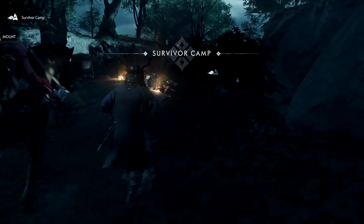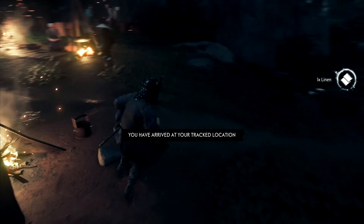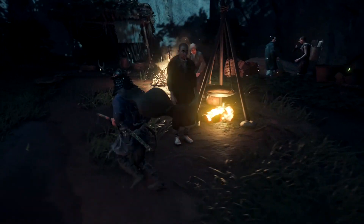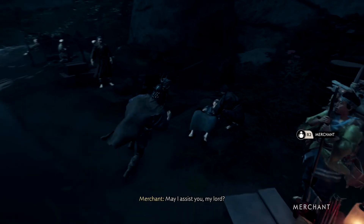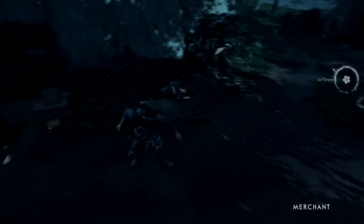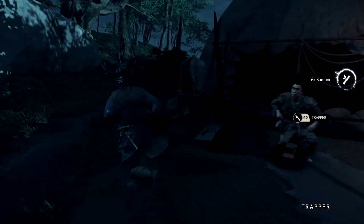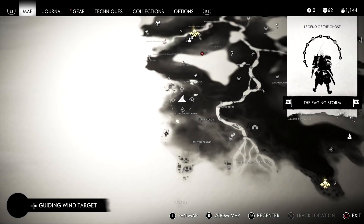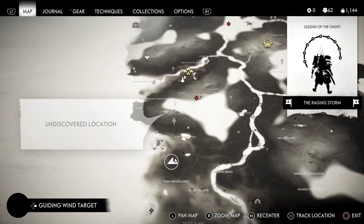Another survivor's camp — not bad, there's a little bit of resources to pick up. They're talking about Kenji — once you hear about sake you know it's about Kenji, like very few people are out here selling sake to Mongols. 'No, I'm pretty good traveler, but thank you.' With that taken care of, we'll go for that one.